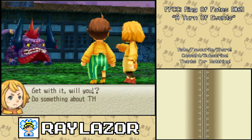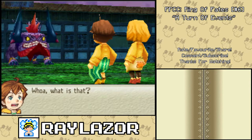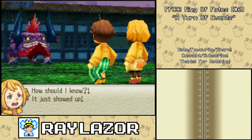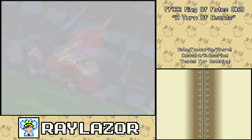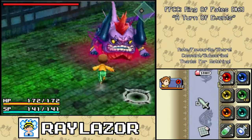What's going on? Get with it, will you? Do something about that. Whoa, what is it? Well, it looks like something that's about to mess you over. How should I know? It just showed up. It's coming this way. Alright, meet a boss battle, with the typical red crystal and rings of fate.